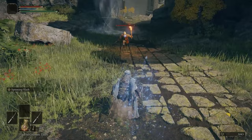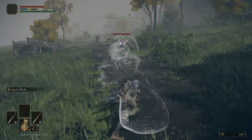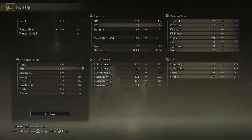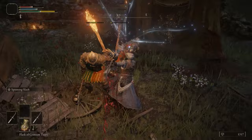The Ash of War you start with on both Scimitars — Spinning Slash — is very slow and I'd recommend replacing it as soon as possible. I like Stormblade because it gives you a little bit of range to damage from distance, it's much faster than Spinning Slash, and Spinning Slash is kind of useless when you can do so much more damage just pressing L1 with both weapons. Your Attributes for this build are primarily Dexterity, then pump points into Vigor for health and Endurance for more stamina for those rolls.